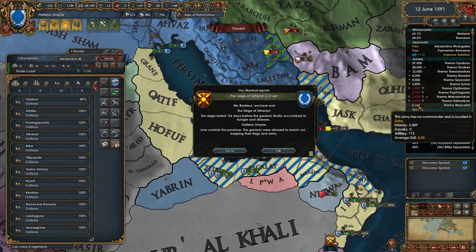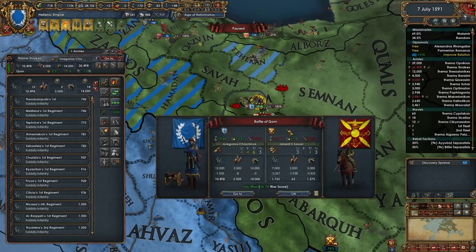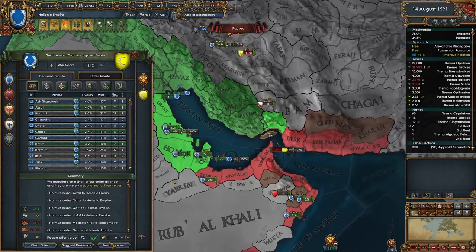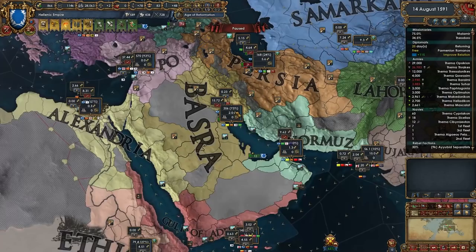Once Hormuz gets closer to 100% occupation they'll be much more willing to accept the peace. These guys are going to get wiped out here - this is dry land so that should be a stack wipe. No stack wipe, interesting. Now Hormuz - easy peasy, and I'll take all your money as well. For this land over here I think I'll just trade company it.